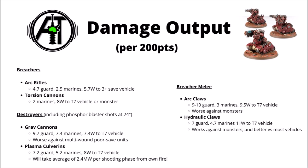Finally, we have the Breachers' melee damage output, which is why I think the Breachers might now be more of a melee unit than a ranged one — this is just under a full squad of 6 Breachers. The Arc Claws will kill around 9-10 guardsmen, 3 Space Marines, or about 9-10 wounds to a Toughness 7 vehicle. The Hydraulic Claws are a little worse against hordes, killing 7 guards, but better against Space Marines killing 4 or 5, and they're particularly strong against Gravis armour. They outperform the Arc Claws even against vehicles, doing 11 wounds to a Toughness 7 or 8 vehicle. Hydraulic Claws are very impressive, and it's pretty stark just how much damage they do compared with all of the ranged variants. So perhaps Cataphron Breachers are now going to be used a lot more as a durable melee unit, with their ranged shooting just being a nice additional benefit.